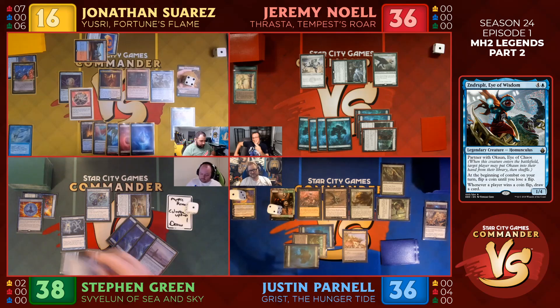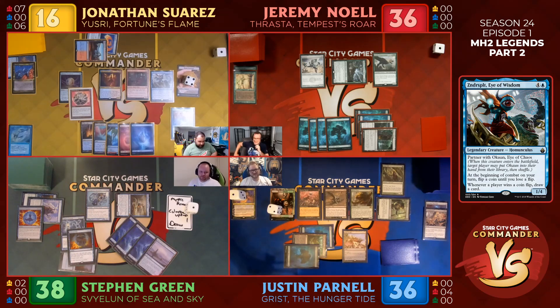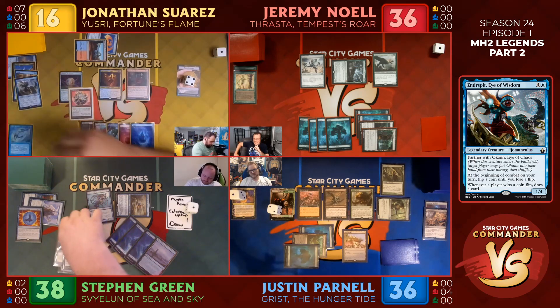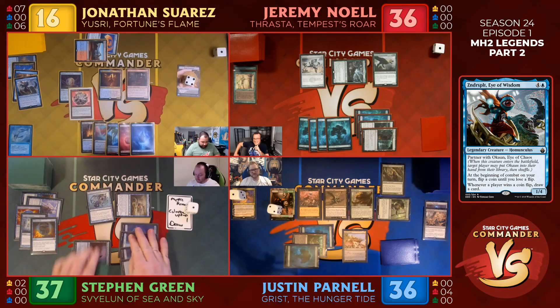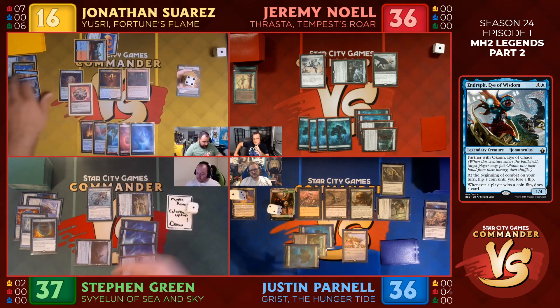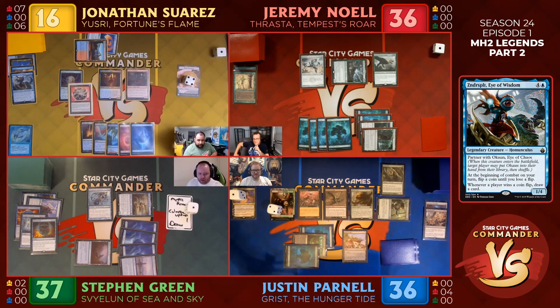I'll Force of Will. Fine. I knew he had four counterspells in his hand. Didn't even lose that one life. How many cards do you have now, Steven? Three. Did you pay that life? I take it down. Okay, nothing's happening — just do that every time.